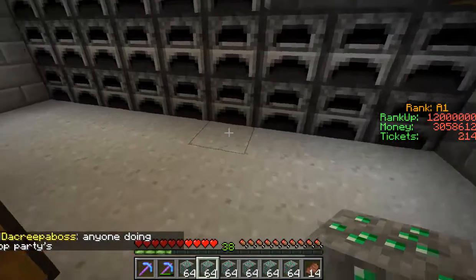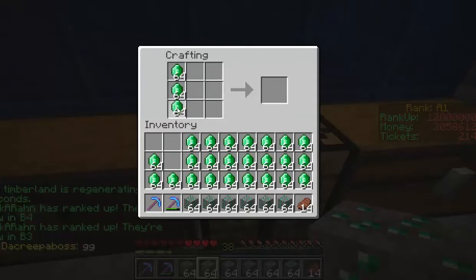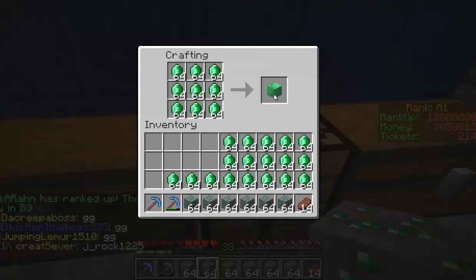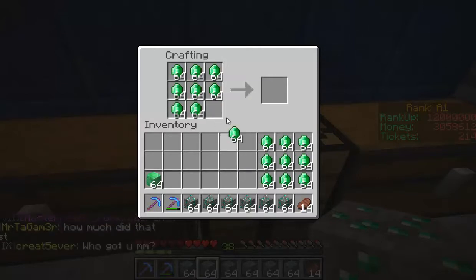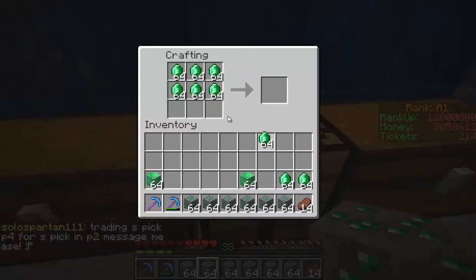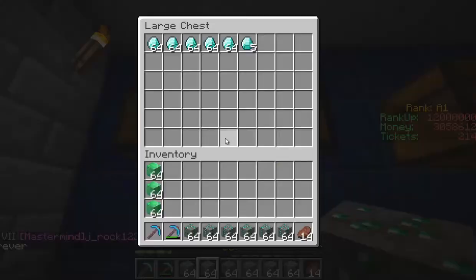We can turn these into blocks and take them to the C3 shop, which is pretty cool. We need 500 tickets to access the C3 shop, so we should be able to get those fairly quickly by going mining. Hopefully some people will swing past and buy these emerald ores. We're down to three million dollars from buying so many things, but we've got three stacks of emerald blocks that should be worth quite a bit.